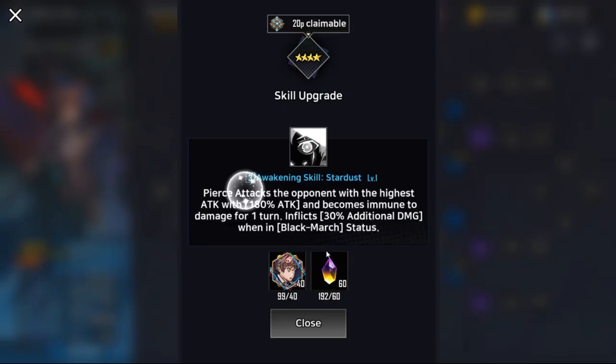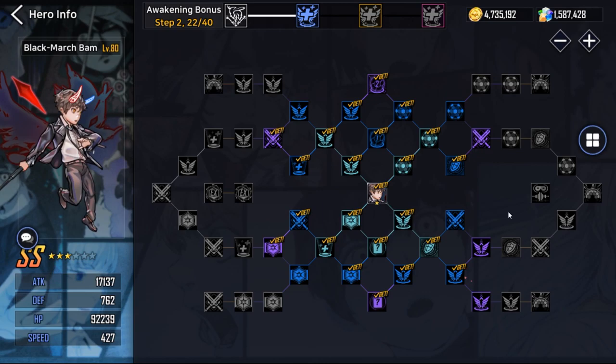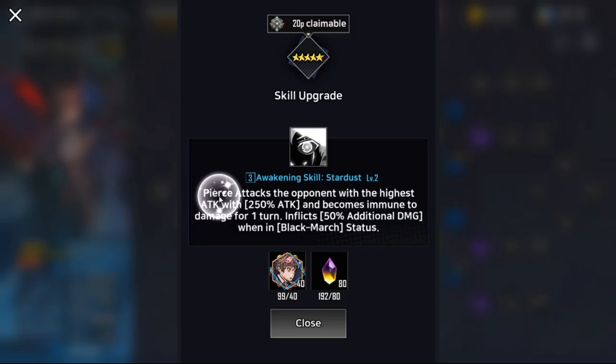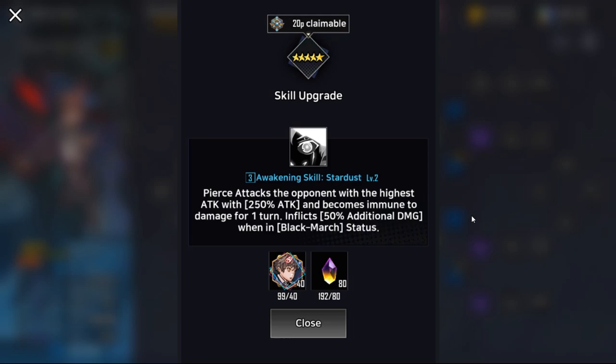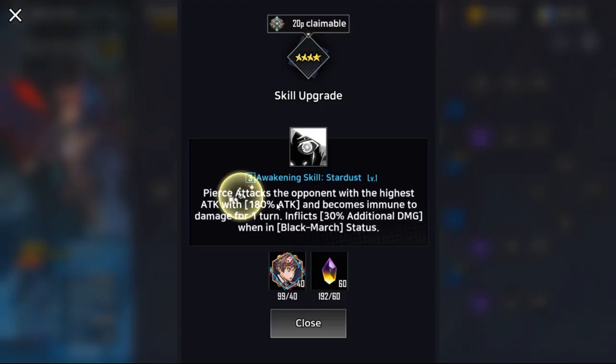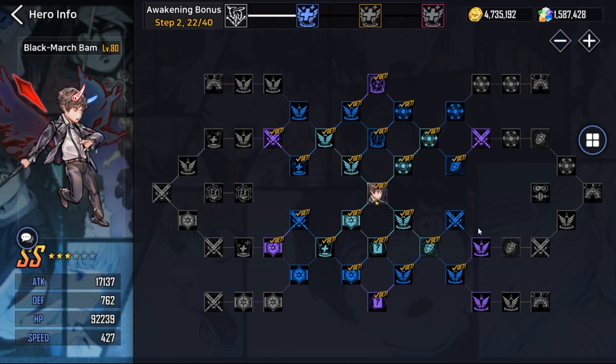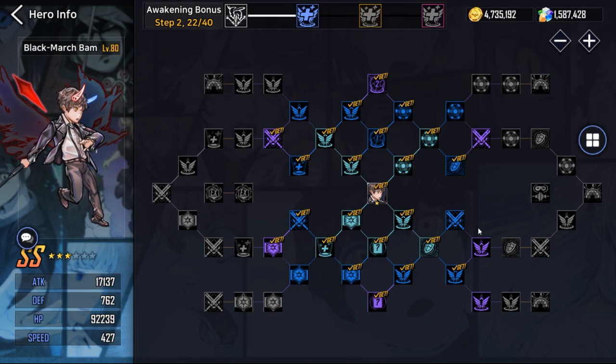For now I'm aiming to level Bam to four stars and then get those 40 shards to unlock his EX skill. I have friends who are pay-to-play but already have him at six stars without unlocking any of this, so now they're slowly farming backwards — that's why they're kind of stuck while I'm already advancing a lot.